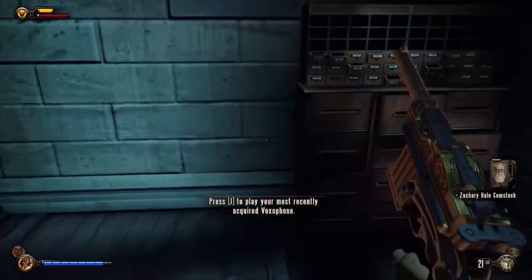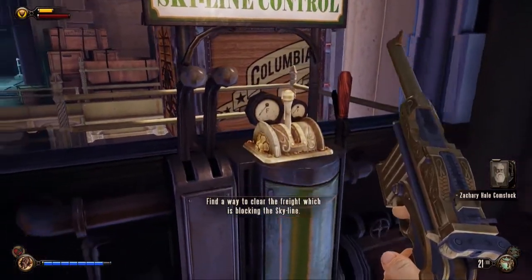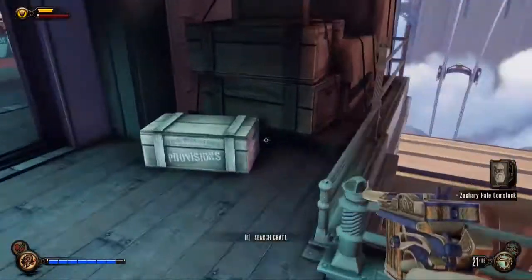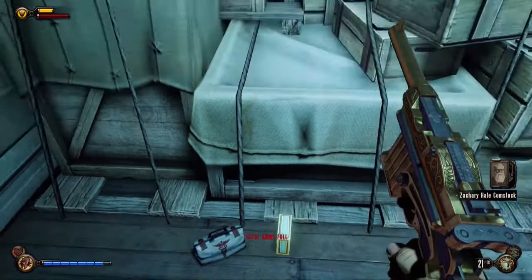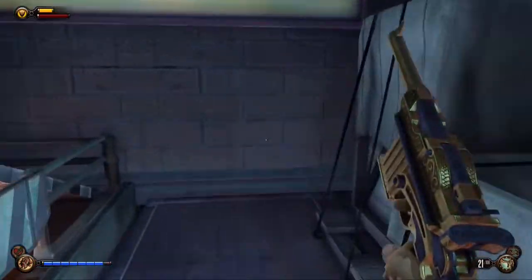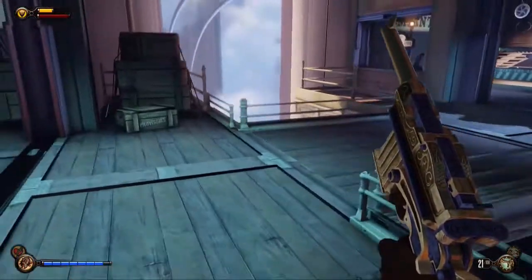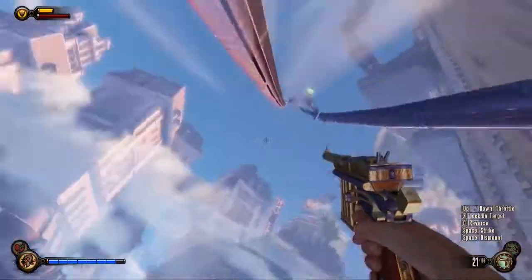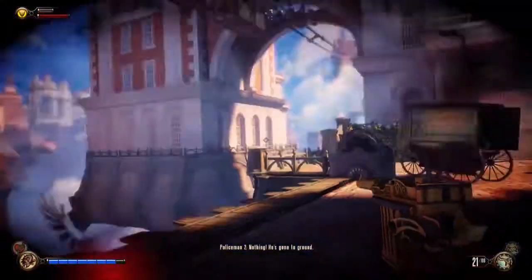We've got a nice little voxophone from Mr Comstock: 'And the Lord saw the wickedness of man was great, and he repented he had made man on the earth. Forty days and forty nights of this stuff, and he left not a thing that walked alive. Even God is entitled to a do-over. And what is Columbia if not another ark, for another time.' The story of Noah in the Bible is always seen as a nice happy story of animals and the ark, but the bit never emphasised in Sunday school is that God literally murders every human being and animal on the face of the planet. Comstock's idea here is to replicate that — we are the ark — and by raining down flames upon New York in 1984 we are redoing that destruction.